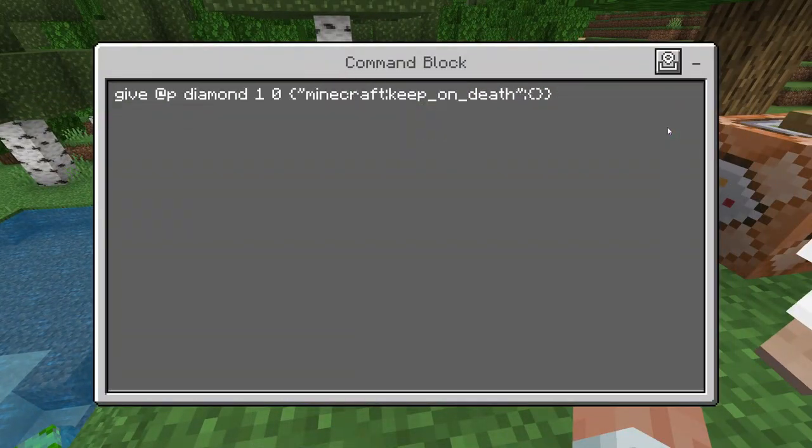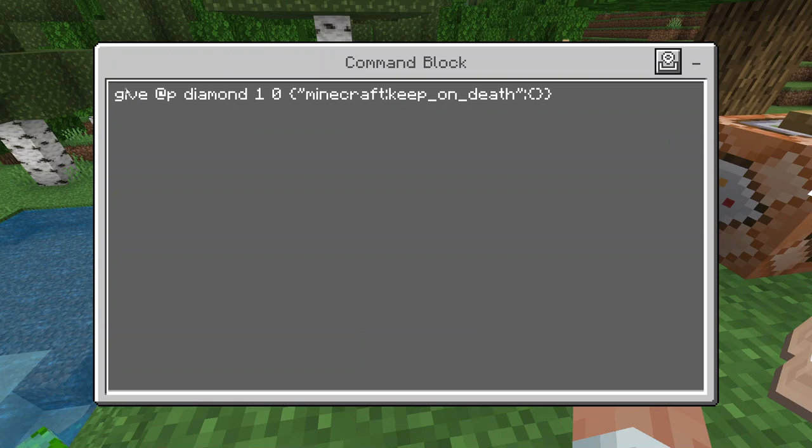To explain how this works: we have a give command which gives the player something, and I'm giving a diamond — one diamond. The data value is a bit complicated and you don't really need to know what it means. And then this is the minecraft:keep_on_death command.